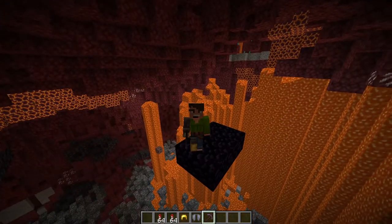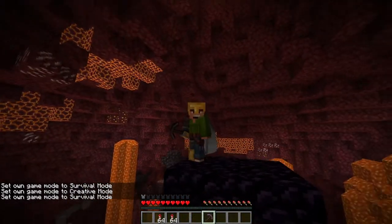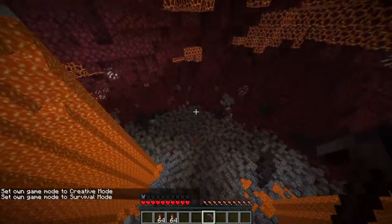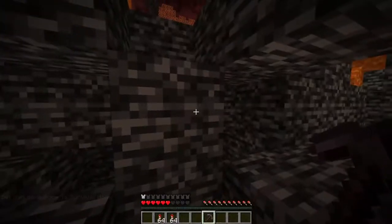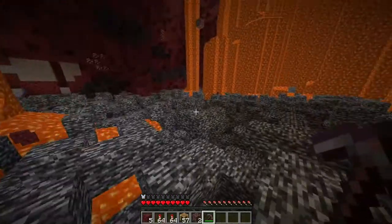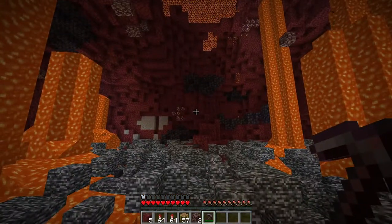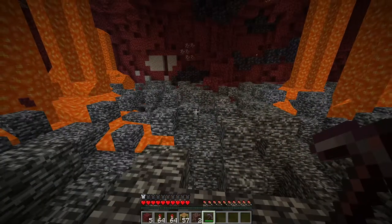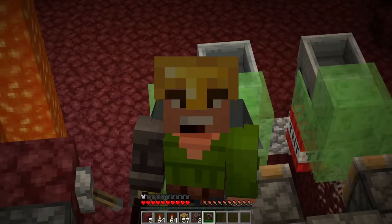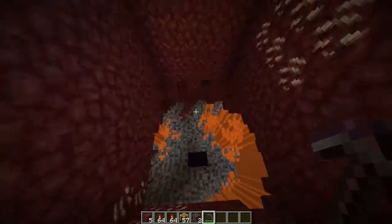Then you can come through this area in survival mode with your armor, the silk touch pickaxe, and go around - you can see all the netherite. The reason this works is because ancient debris doesn't get blown up by TNT. If you've never made a TNT duper before, this probably is a bit overwhelming - that little machine made this much destruction. Please do not use this to grief your friend's base. If you enjoyed this video, don't forget to leave a like and subscribe. Happy ancient debris farming - I'll see you in the next one.